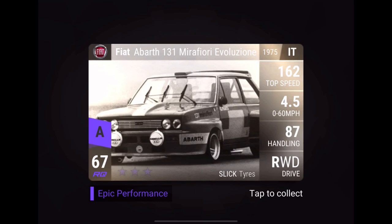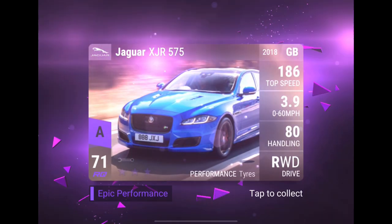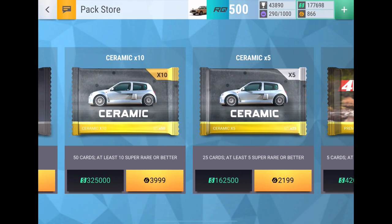No way. Let's see — jump! Oh, Nazca C2. Already got one of those, so that'll be Fuse material, but a very nice card if you don't have one yet. We've still got one more card in this pack. Spinning it around — in 3, 2, 1. Oh yes! Jaguar XJR 575. That is a crazy pack!